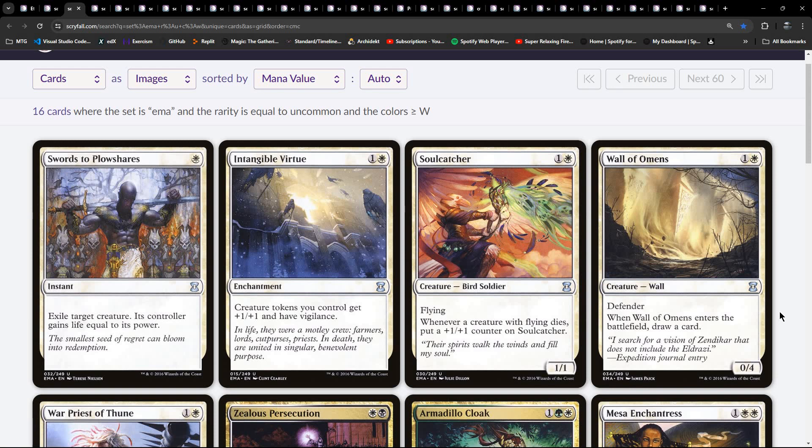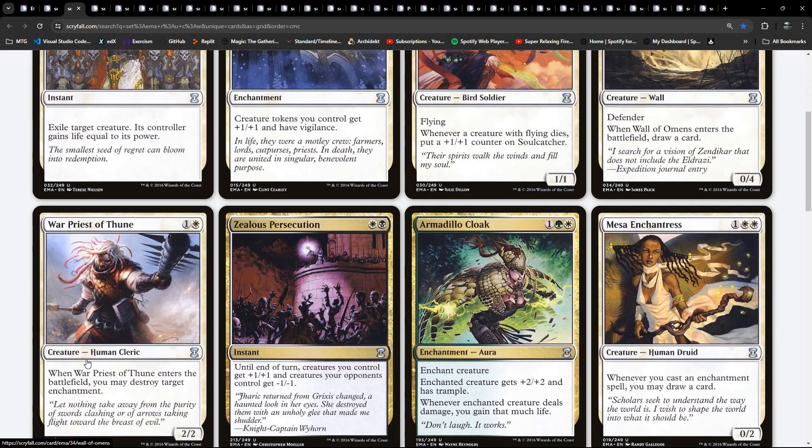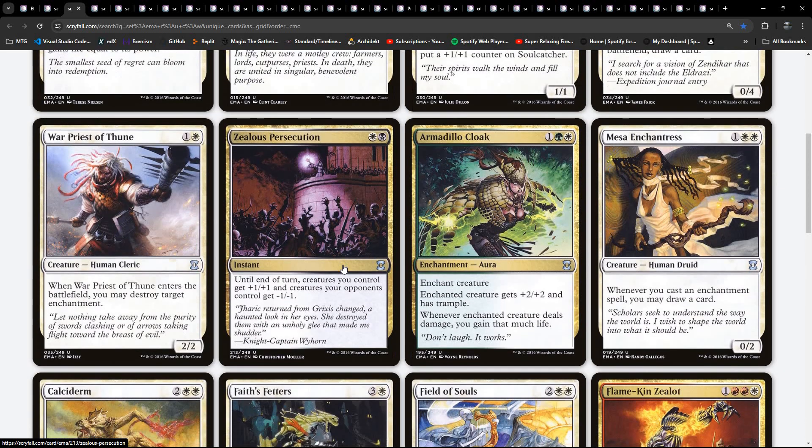When did hybrid first appear? That would be around the time of Ravnica I think, so it would be wrong for the vibe of the set if they did that. Tokens - I wonder what they're going to crop up in mainly. Some counter stuff. There's Priest of Thune in here - it blows up enchantments. We've got the Zealous Prosecution - interesting to see the two-colour stuff at uncommon. At end of turn, creature you control get plus one, plus one; creatures your opponent controls get minus one, minus one.